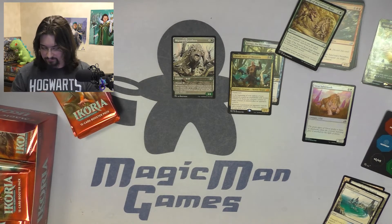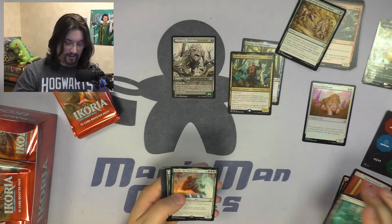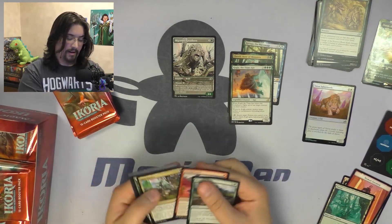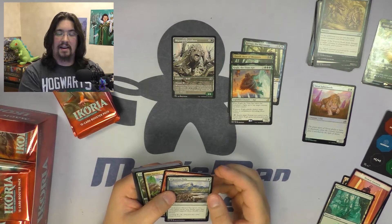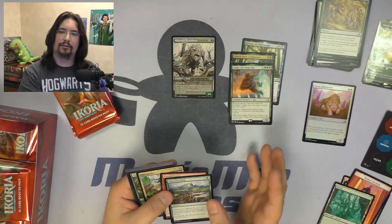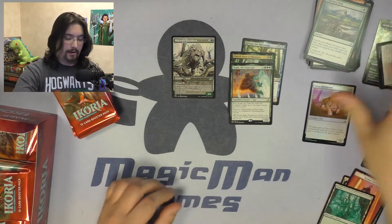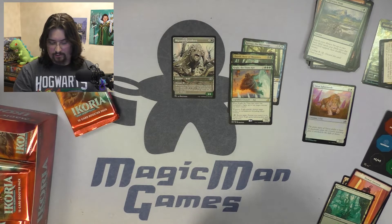Pack three. Colga Titan Ape is another very interesting rare. There's a lot of interesting ones that come out of this set and I really appreciate the fact that this was way out of the box for how they did it — a very different kind of feel, and I absolutely love it. Dire Tactics is a great removal card which I'll set aside because that's going to go in a deck for sure. No alternate arts in that one, but there'll be plenty more to come.